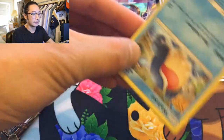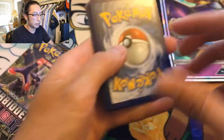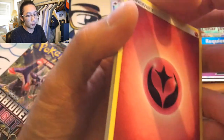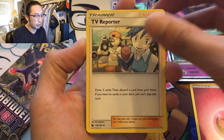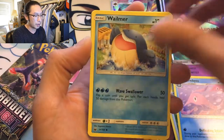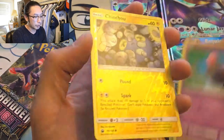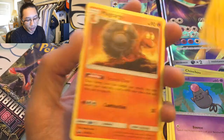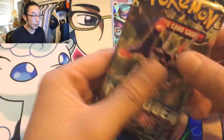Second to last booster pack — here's the code card for you guys. Sun and Moon Celestial Storm. Fairy energy again, TV Reporter, Life Herb, Garbodor, Wailmer, Bellsprout, Chinchou, Meditite, Spoink, Chinchou number two — and a Macargo regular rare. Dude, these boxes are not nice to us. Remember I told you guys Forbidden Light had something in it — let's hope so.